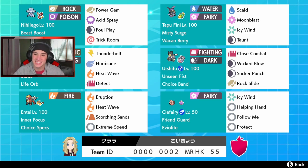Right next to Zapdos we got Urshifu — Fighting/Dark type. Unseen Fist hits through Protect, Choice Band to make it do more damage. We got Sucker Punch for first-turn priority, Rock Slide for coverage, Wicked Blow as its signature move for free critical hits, and then Close Combat for big STAB fighting damage.